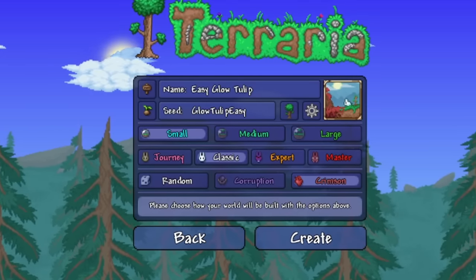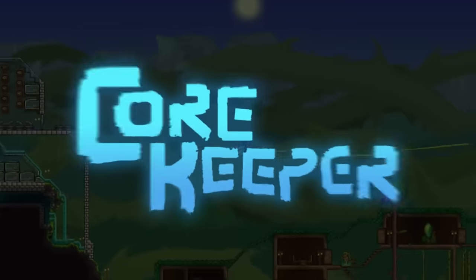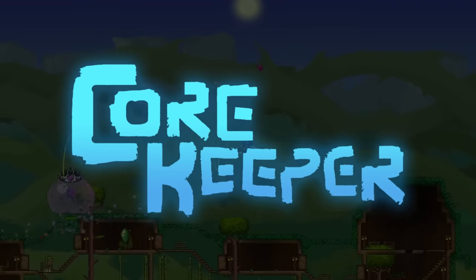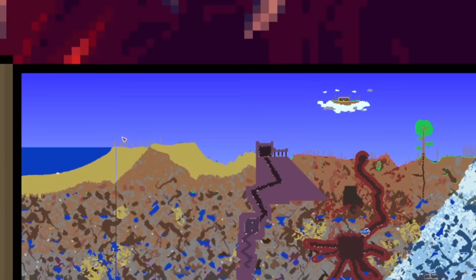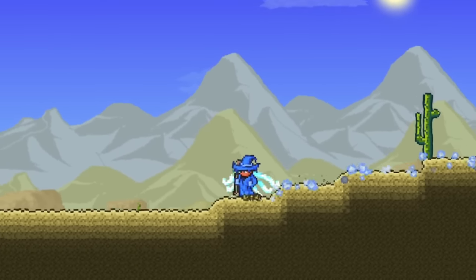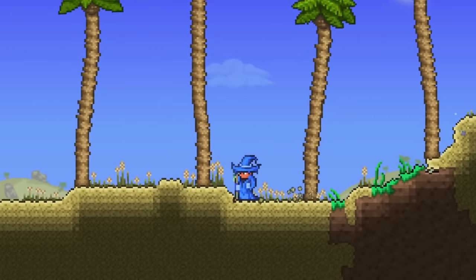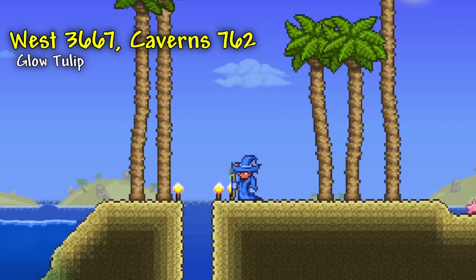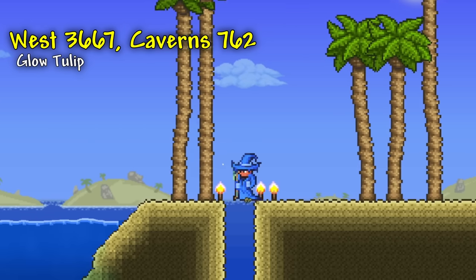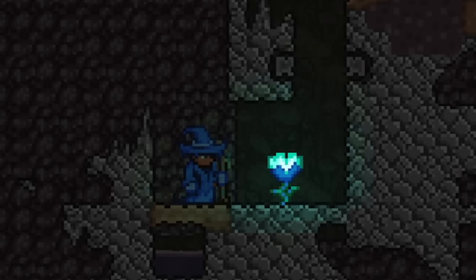Next, let's go over another seed that lets you get another rare pet easily — the Caveling Gardener. This pet is originally from the game Core Keeper, and just like the dirt block pet, only a certain amount will spawn each world. But unlike the dirt block pet, the Caveling Gardener will only spawn on the end sides of your world. So, to get this pet easily, you will first want to make a world using the seed and world settings I have on screen now. And then, once you're in that world, start heading to the beach on the left side of your world. Once you're there, get on the right side of the trees on the edge of the beach, start digging down, and eventually you'll run straight into a Glow Tulip, which is the Caveling Gardener's summoning item.